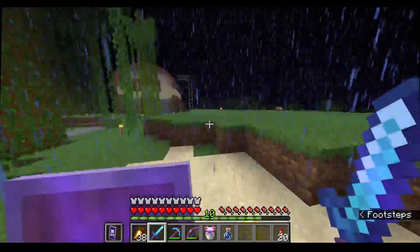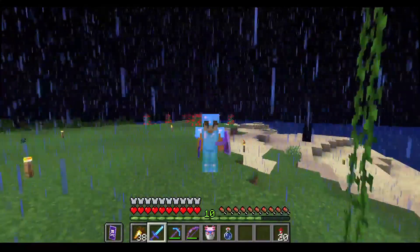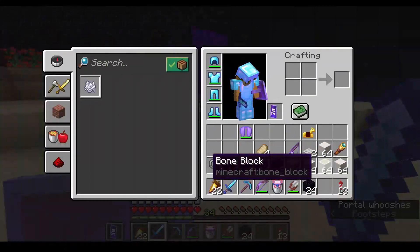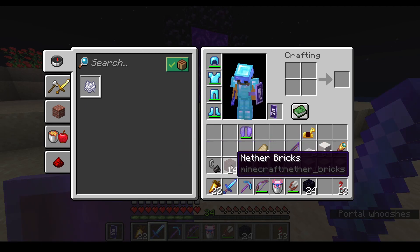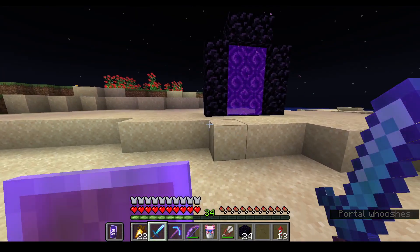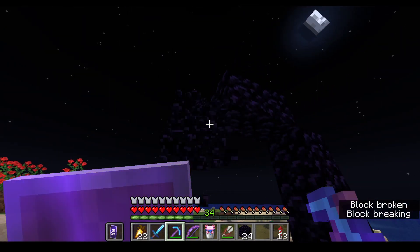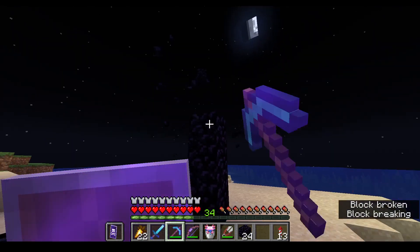I want my portal to be a three by three, because I really like the look of three by three portals instead of this rectangular shape. I'll be right back once I've gotten the resources I need. Off camera I've gathered the resources — everything you see in my inventory we are gonna be using. The first thing we're gonna do is deactivate this portal, because we're actually going to be moving it slightly.